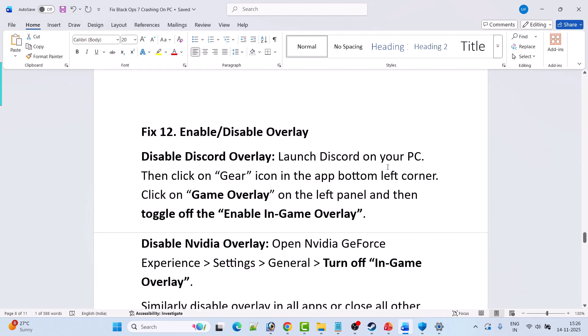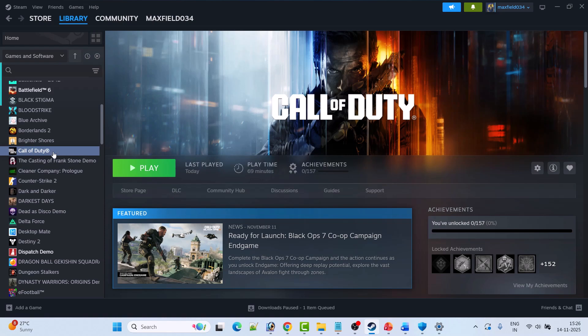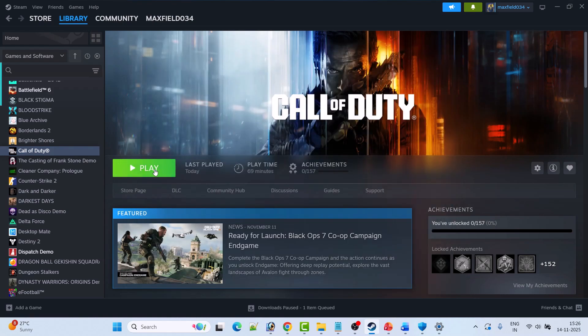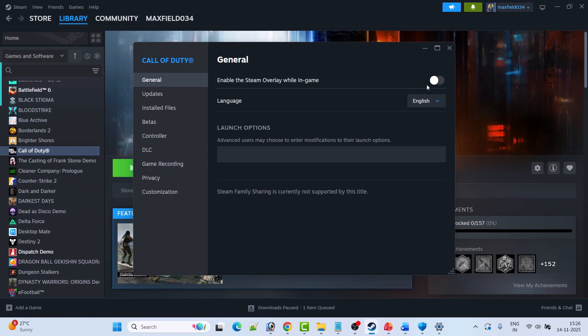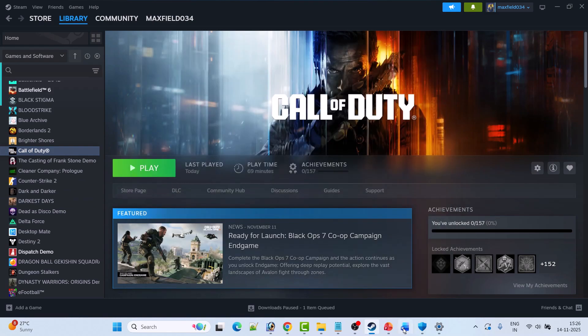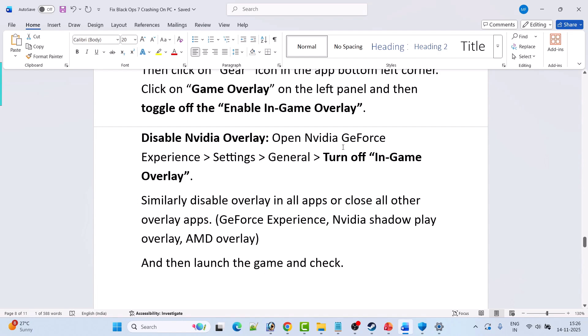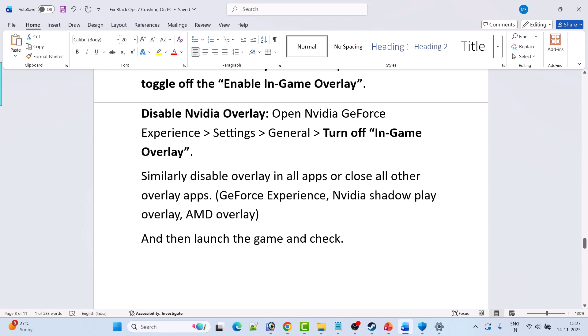Fix 12 is to enable or disable overlays. Open Steam > Library, right-click Call of Duty > Properties and toggle the Steam overlay — disable it, launch the game, check; if not fixed, re-enable it. For Discord: open Discord, click the gear icon, go to Game Overlay, and toggle off Enable In-Game Overlay. For NVIDIA: open GeForce Experience > Settings > General and turn off In-Game Overlay. Similarly disable overlays in all other apps.